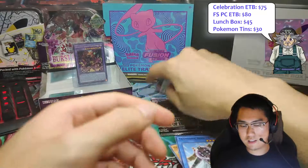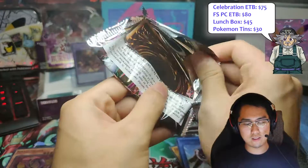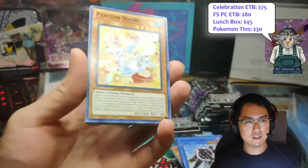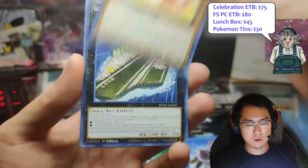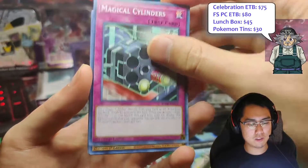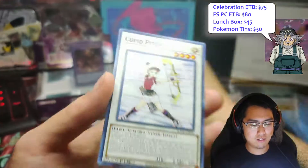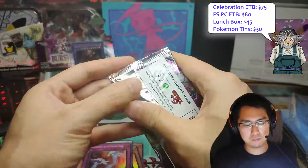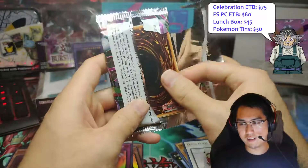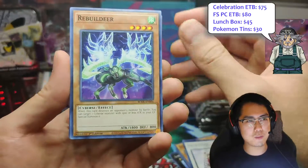So this side is done for secrets and ultras. Now we're really looking good — the only thing left on this side is starlight. Then we got the right side of this box. Penguin Squire. Goonkansu Ship, Magical Cylinders, Goonkansu Ship again, Plunderies. Let me know if you guys want me to skip through these or keep going one at a time.